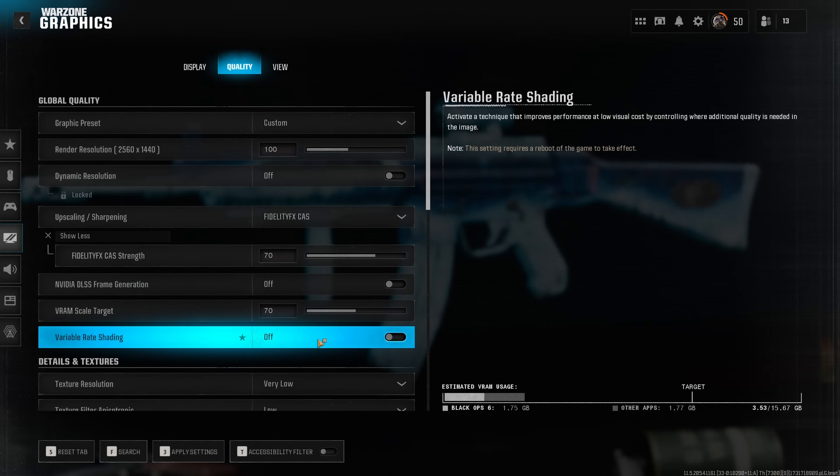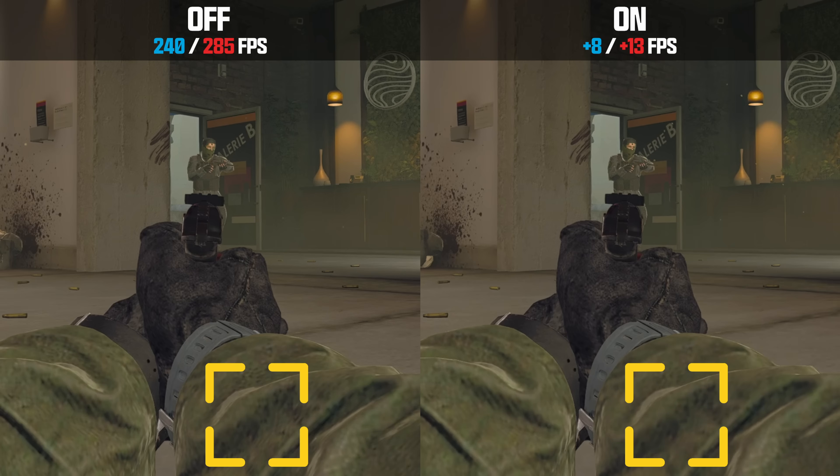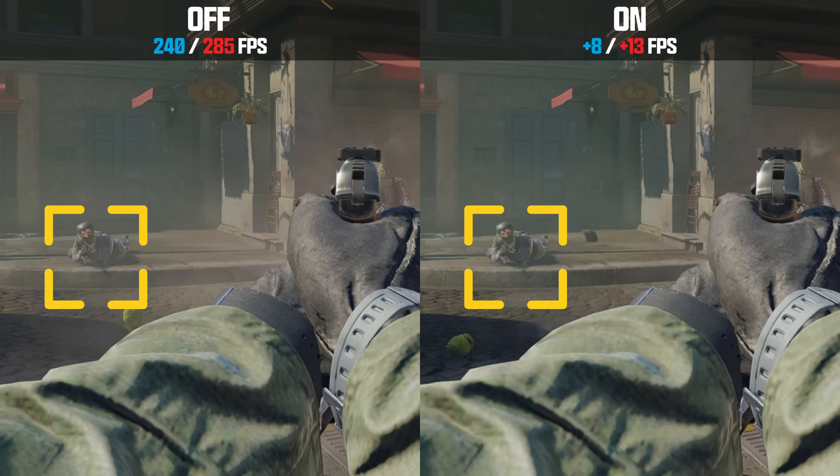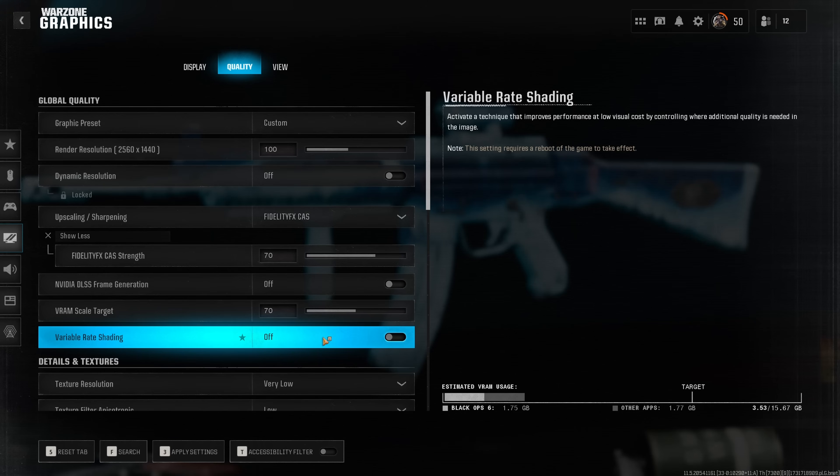Variable rate shading is pretty much a cheat code for better performance in Call of Duty Warzone. From my testing, I saw roughly 10 to 15 FPS more on the averages, and even more significant boosts on the 1% lows. The way this works is by reducing the render resolution of some objects that are not in the center of your frame. You can see examples of how this reduces texture resolution of some objects in the world — it applies this dynamically. And frankly, while playing the game, it's absolutely not possible to tell whether VRS is enabled just by looking at the image, but the boost in performance you will definitely feel.